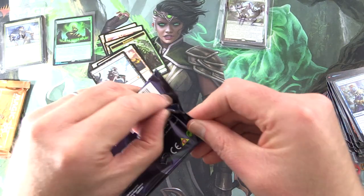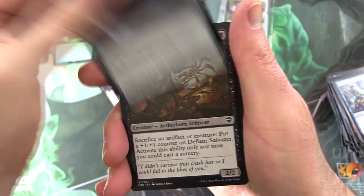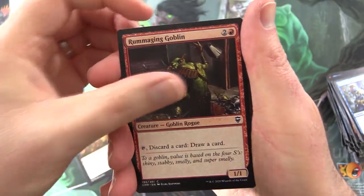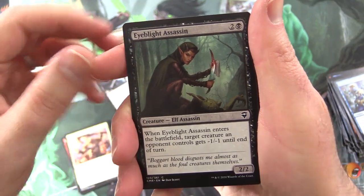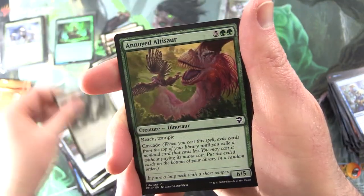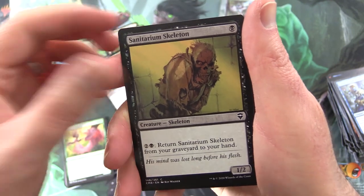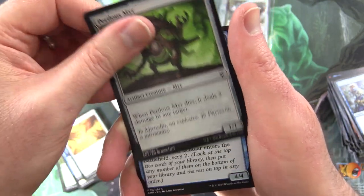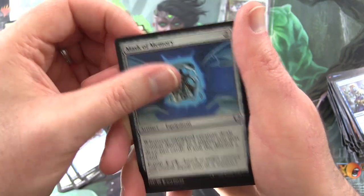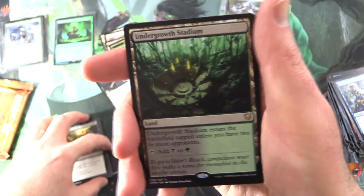Commander Legends — show us what you got. Jeweled Lotus would be fantastic. Starting off with Universal Solvent, Defiant Salvager, Rummaging Goblin, Omen Speaker, Inspiring Roar, Ajani — you're inspiring everyone, aren't you — Eyeblight Assassin, Filigree Familiar, Captain's Call, Annoyed Altisaur, Sanitarium Skeleton. And this is what it would have looked like if we weren't getting any crazy pulls today. Fall from Favor, Scissors Ring, Perilous Mire. Uncommons: Horizon Scholar, Mask of Memory, Feast of Succession — Seb McKinnon, fantastic. And the rare is Undergrowth Stadium.